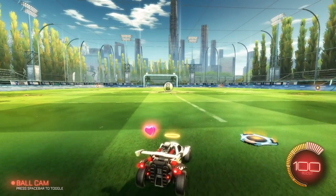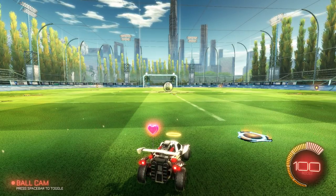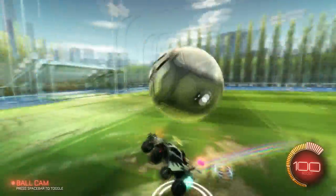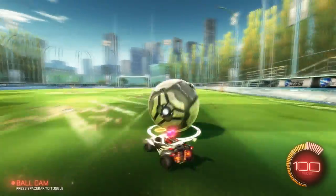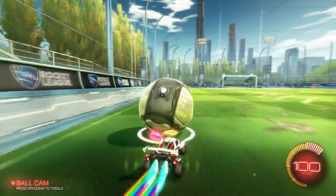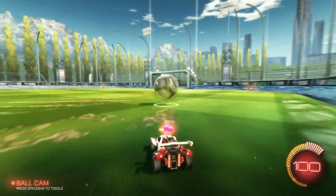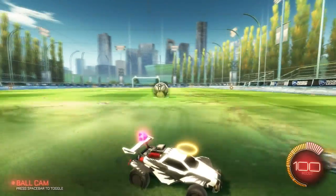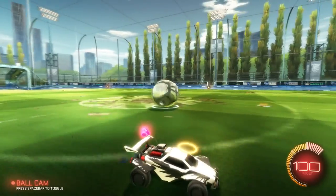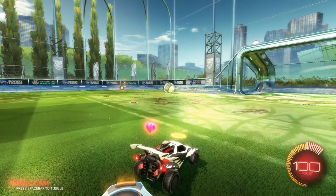The next thing I want to go over is air dribbling. This is something a lot of people have trouble with — it's more of a pro-level skill and harder to do in the game. I can sort of do it with the Octane, so I'll show my best attempt. Basically, you start off with a normal dribble, then jump up once and start flying with the ball, keeping it centered with the front of your car. That's the basis for air dribbling.